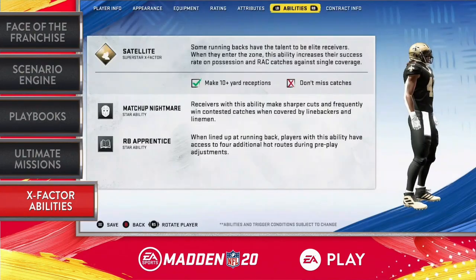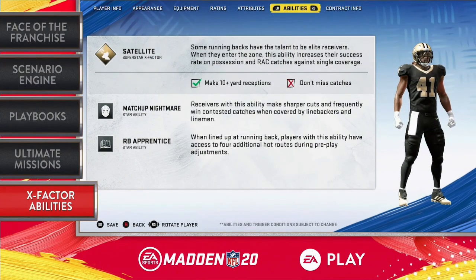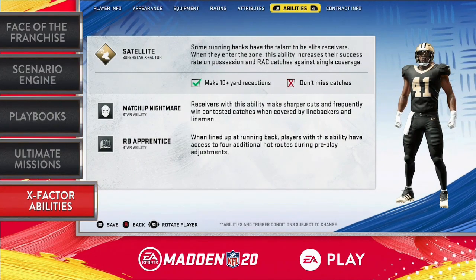Yeah, so our players have been asking us to go ahead and talk about these Superstar X-Factors. The first one we're going to reveal is Alvin Kamara, which is great. He has in-zone abilities. He also has Superstar abilities, and we're going to go ahead and take a look right here.